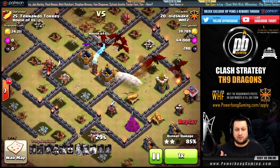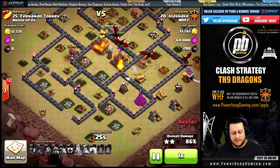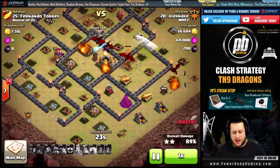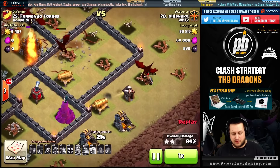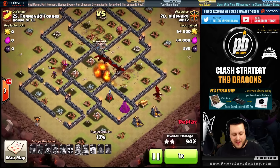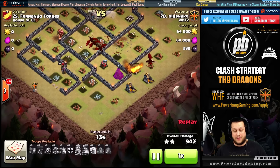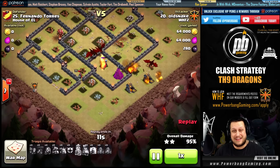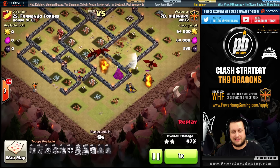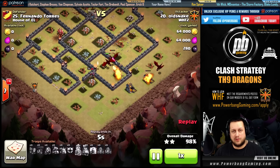Really great synergy here with Drag Loon — a new style Drag Loon attack. The Queen has survived, which is very key for the cleanup. On the right side, he's dropped his remaining couple of Wizards to help with cleanup. He still has four or five Dragons left up and the Queen is up. The cleanup is pretty much already done in the base just due to the fact that he's hitting it from all sides. Beautiful, beautiful attack from Old Snake.